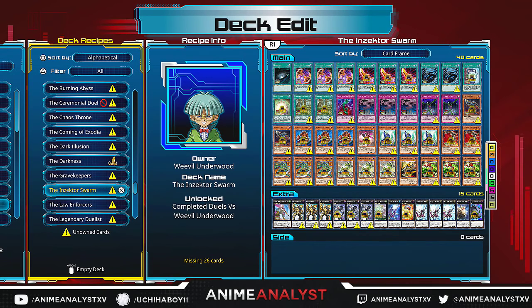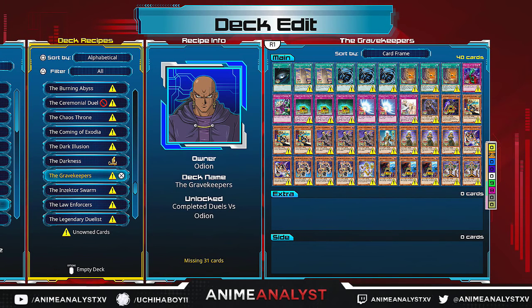Say for instance you need Gravekeeper cards from the challenge duelist — you play that character, beat them, and then double-check their deck list to see if they have the cards you want. Go back, keep beating them — it's all randomized. You just keep unlocking cards for your archetype. It's not limited to just monsters; it includes spells, traps, XYZ — all that good stuff.